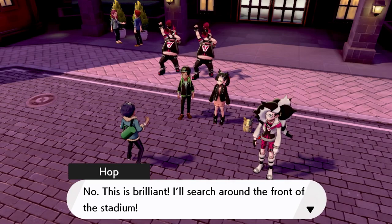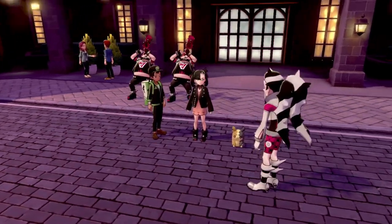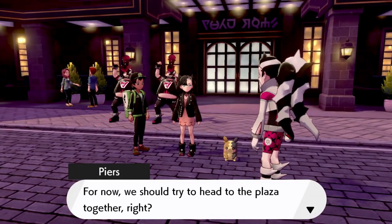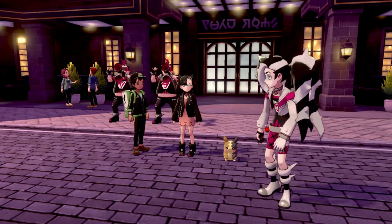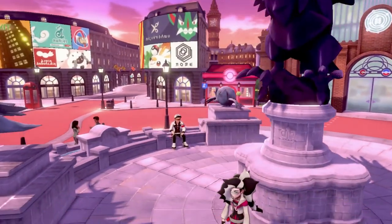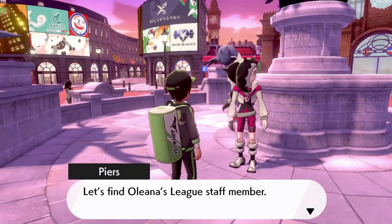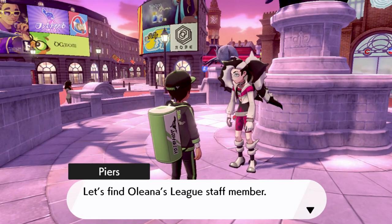I'm headed to the stadium. Next, Hop says he can't do that - we should head to the depot together. Sure, why not. All right, let's work together and head for the Rose Tower. Where is the Rose Tower? I'm still confused where that is. Is this it? I don't even know anymore. Let's find Oleana's league staff member - the one wearing those lame shades.